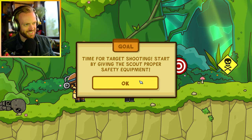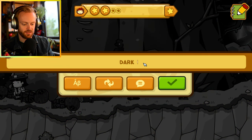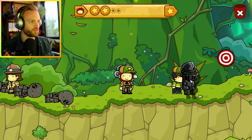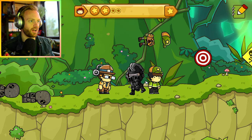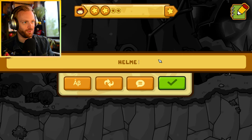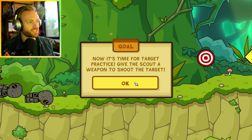Let's look for things that are not too obvious. On top of the target shooting, give the scout proper safety equipment. How about dark knight armor? Hello, safety equipment - that IS safety equipment! Come on! Okay, how about a helmet? Just a helmet. There we go. How did the dark knight armor not work though?